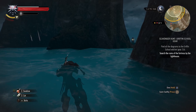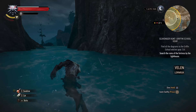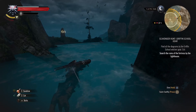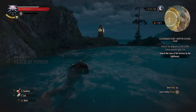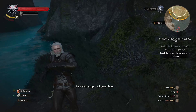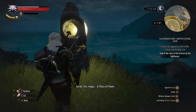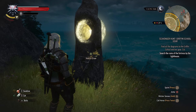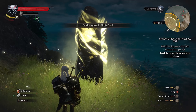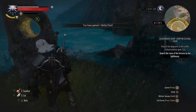That's good, I thought Geralt would die. Let's go. There's a Place of Power here — magic. Now we have an ability point.